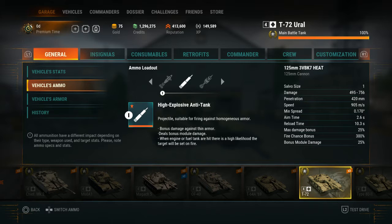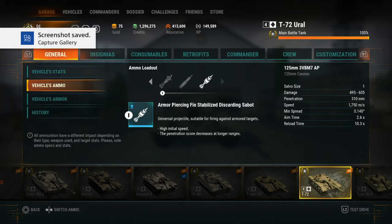Now it's time for the armor-piercing fin-stabilized discarding sabot — this ammo type is actually very good. For the APFSDS: the cell size is the same, the damage is 495 to 605, the penetration is 310 millimeters, the speed is 1,750 meters per second — that's insane — the minimum spread is 0.140 degrees, and the aim time is 2.6 seconds with a reload time of 10.3 seconds.